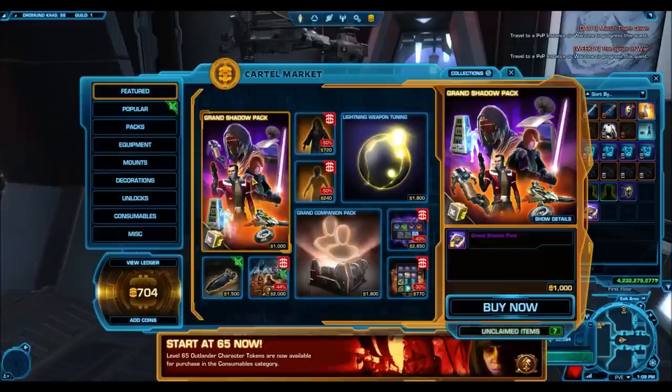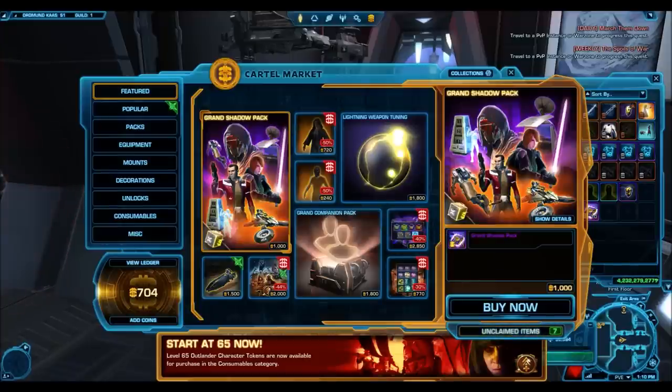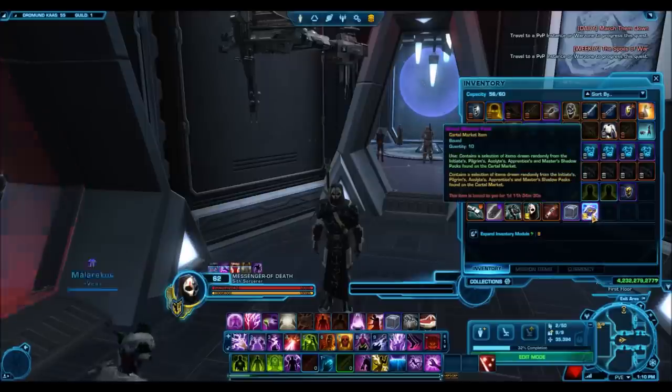This is definitely a pack with a lot of good items, but let's open them up and see whether the RNG is any good. I want to quickly note that there isn't much transparency in terms of what's actually inside these packs. The description says it contains a selection of items drawn randomly from the Initiates, Pilgrims, Acolytes, Apprentices, and Master Shadow packs. Usually other packs tell you exactly what you'll get — a guaranteed bronze armor set, a silver item, or better chances at gold. This one doesn't really tell you what you're getting. It does have the grand chance cube symbol, so it seems like grand chance cubes may drop from this pack. Let's stop speculating and open 10 of these.